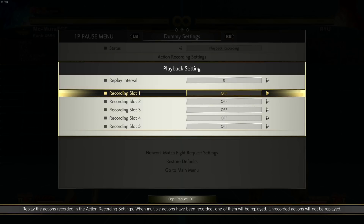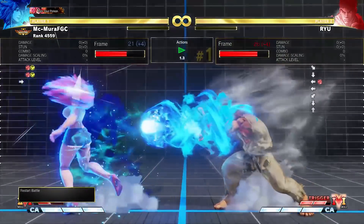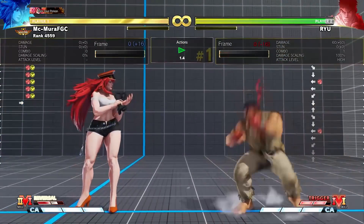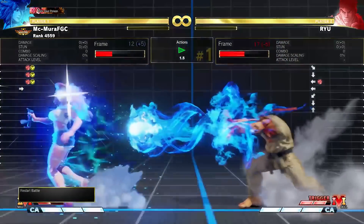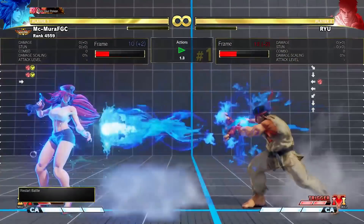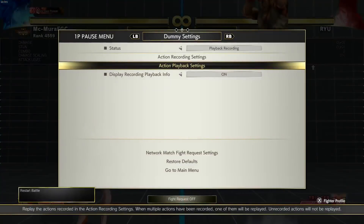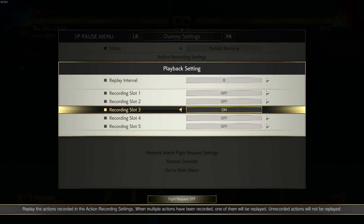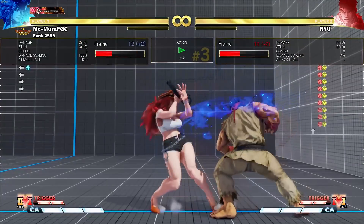The back step has a follow-up called V-Shift Break. The break is done by pressing the button again — when Poison's eyes are glowing, you press the V-Shift button again and you get this follow-up attack. Every character in the game gets this. It does 60 damage with a knockdown, and it has long range. This is actually going to be one of the biggest implications of V-Shift — you can punish fireballs from really long distance, almost half-screen range. The V-Shift Break is also completely safe on block, at minus two.